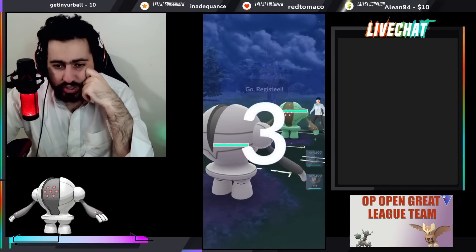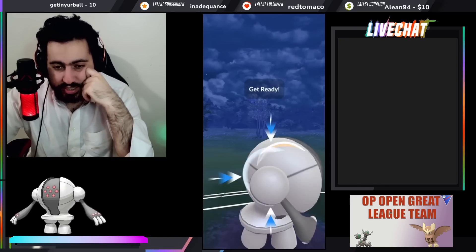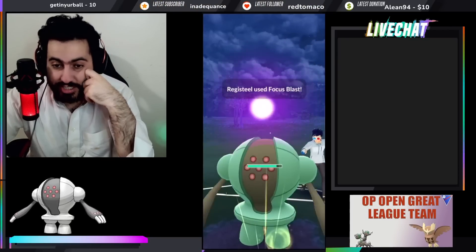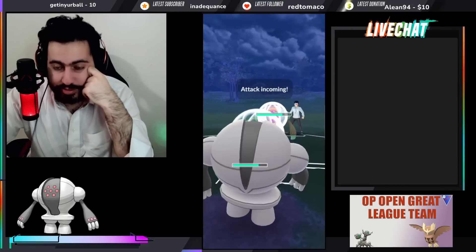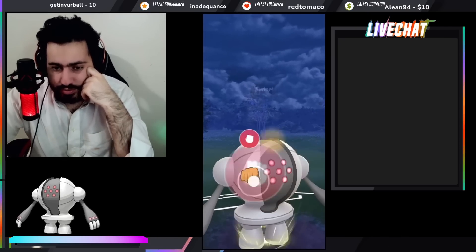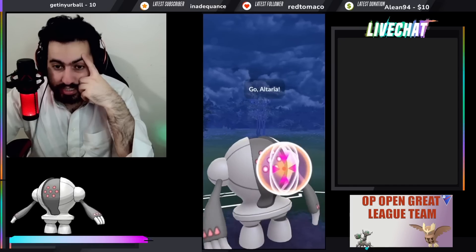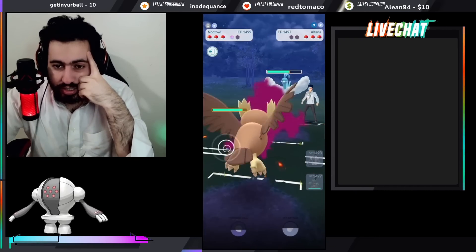In this matchup I always make the same mistake: throwing the second Focus Blast as soon as I get it, because they might catch it on a switch or a flyer. Be aware — don't insta-throw the second charge move. I don't mind tanking a hit here because I can still get to another move with a good IV Registeel. I've said it a million times — you need a good IV Registeel; raid IV is a bad Registeel.